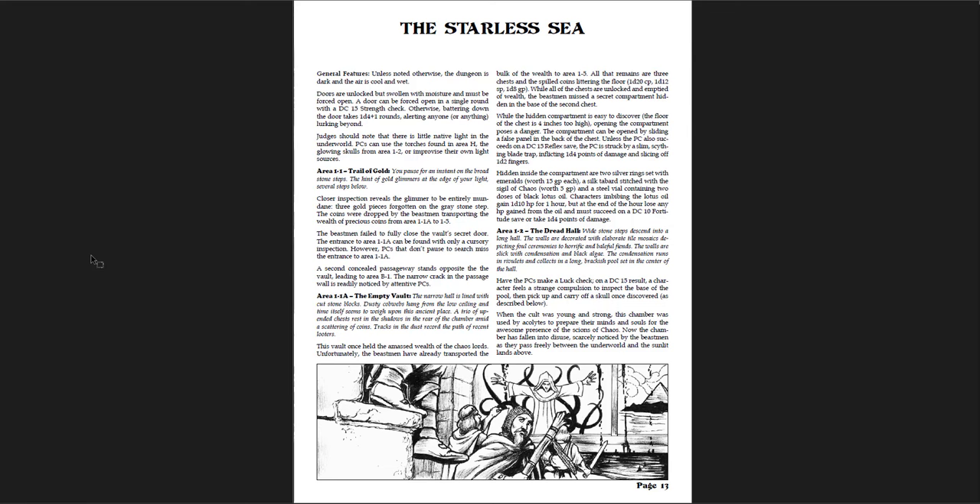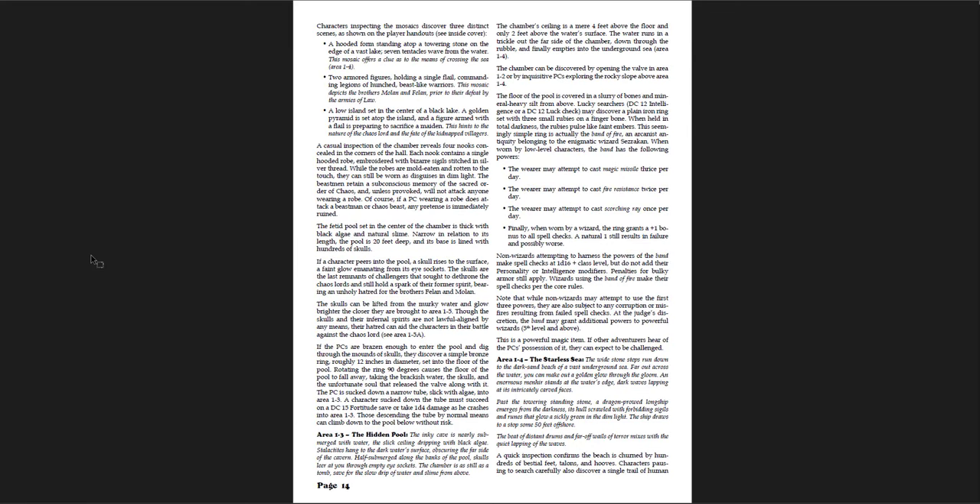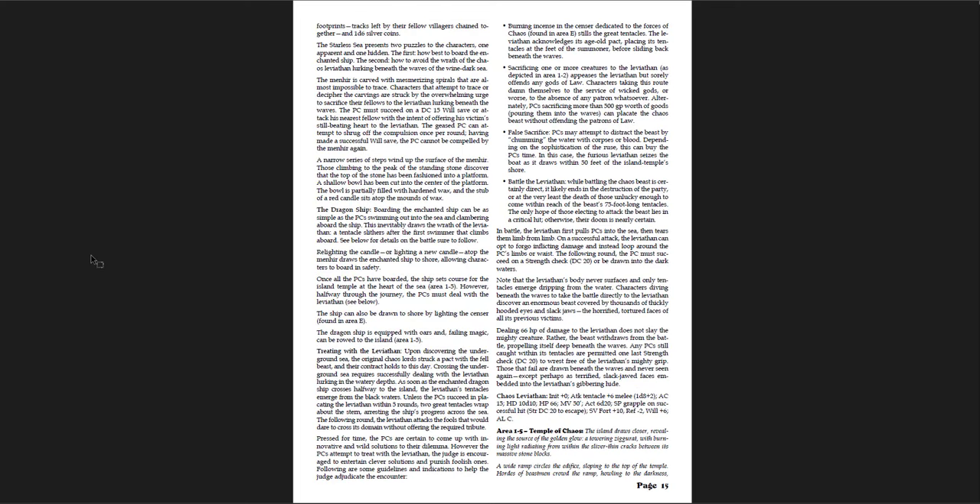The Starless Sea, Trail of Gold, Empty Vault, Dread Hall — there are some good puzzles in here, figuring out what the place was like. There's a really valuable band of fire in here which is very powerful when worn by low-level characters — you get Scorching Ray, Fire Resistant, and Magic Missile once, twice, or thrice per day. It can grant additional powers to powerful wizards. That's a really cool item to get throughout this adventure. Then you get the Starless Sea itself and the Dragon Ship — maybe that's what the rumor about the dragon is about.